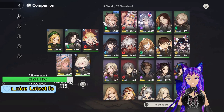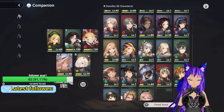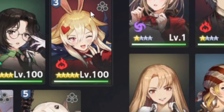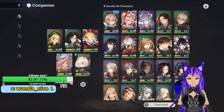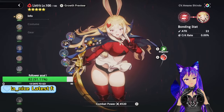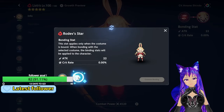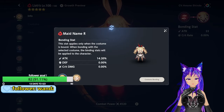Not every character has it, but as you can notice there's a weird three-circle logo. If you don't know what that is, if you click on that you can basically go and bond — the bonding stat — which apparently gives you some stat. But that's pretty much it for now.